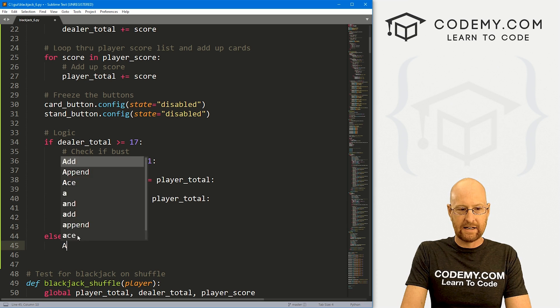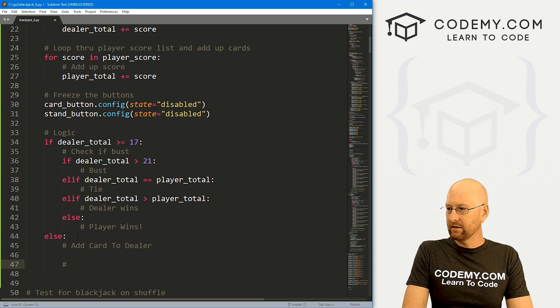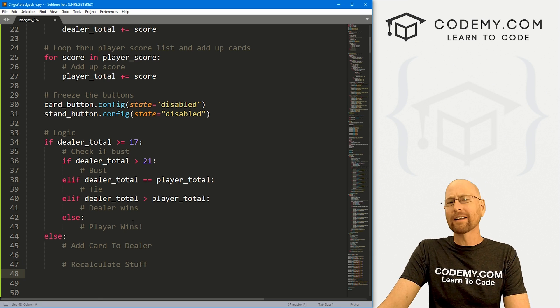Else, we need to add a card to the dealer, and then recalculate stuff. That's a very good comment — I'm very good at comments.